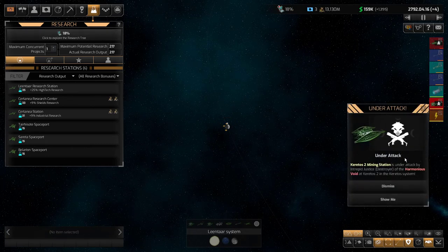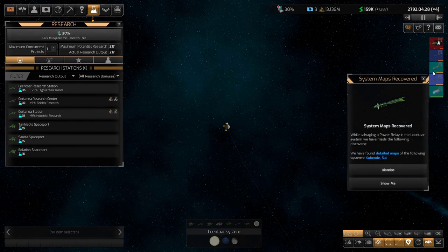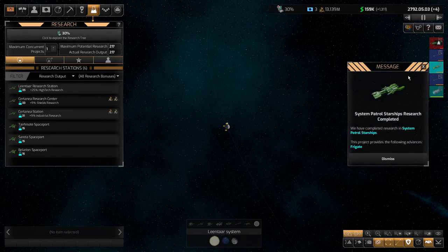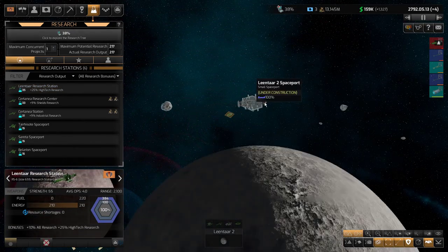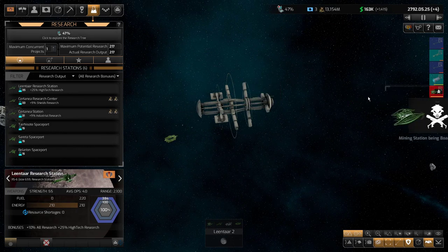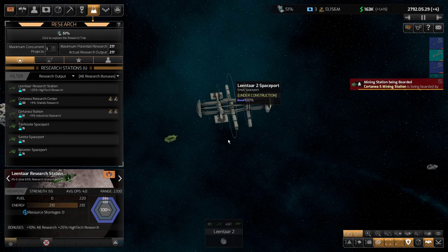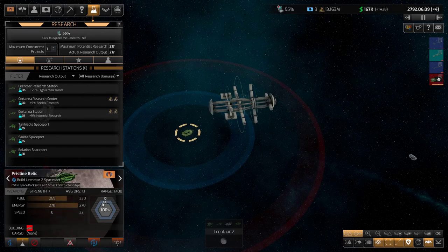We're picking up a lot of tech here — I don't know if all of it is useful to me at this point. We're getting a lot of tech boosts from that debris. See, all the debris is gone — my ships have picked up all this debris, which gave us a whole bunch of bonuses: some techs, some money. Let's see how our progress is here — 55%.